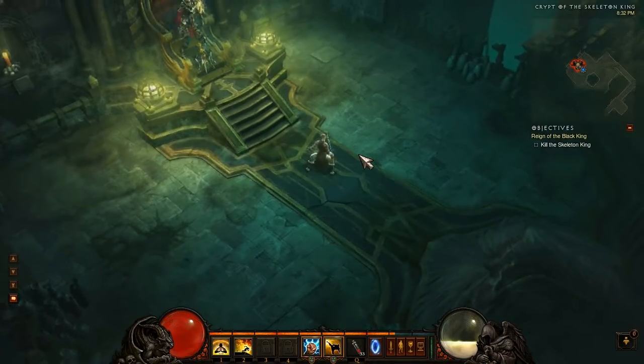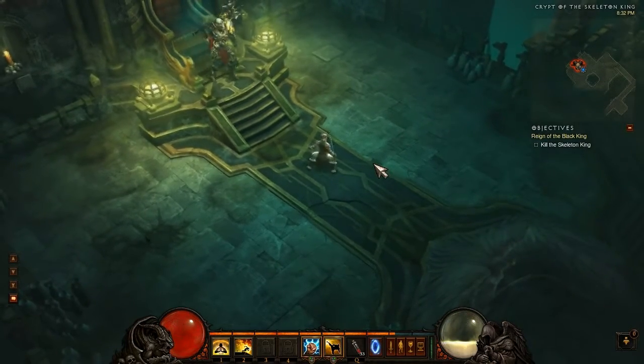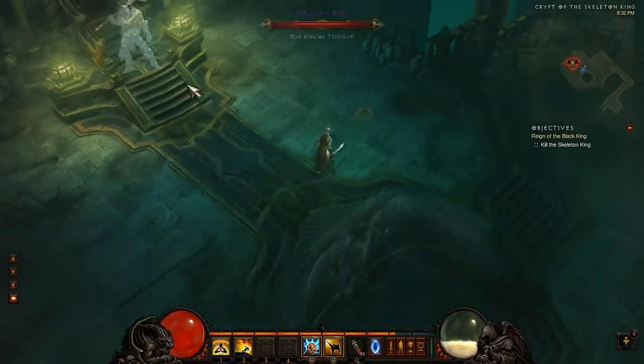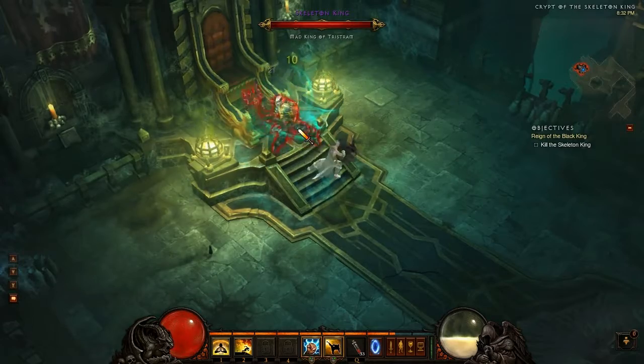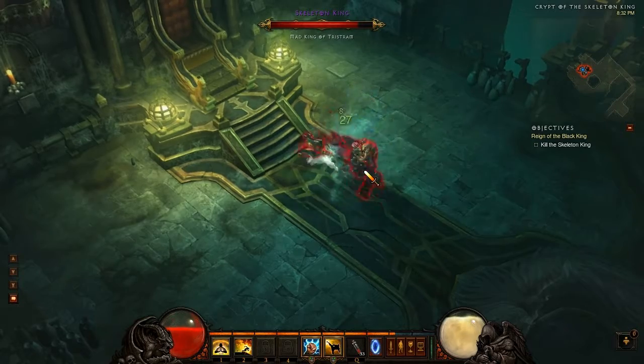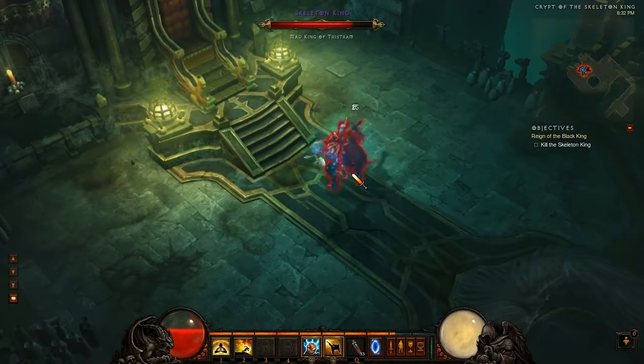At level 10, the Monk unlocks two passive abilities. The first is Fleet Footed, which increases your movement speed by 10% — always useful both in combat and for traveling around the dungeon. The second passive is Resolve. You may choose between Fleet Footed or Resolve, but not both at level 10.